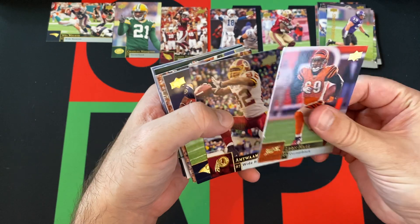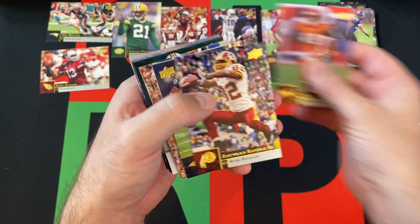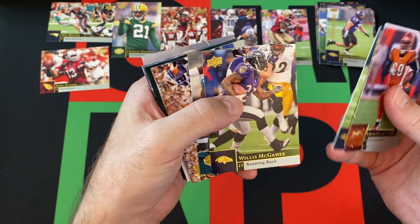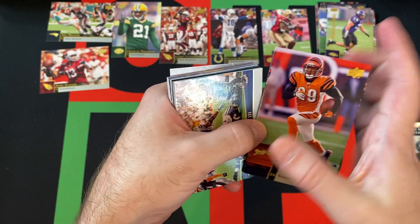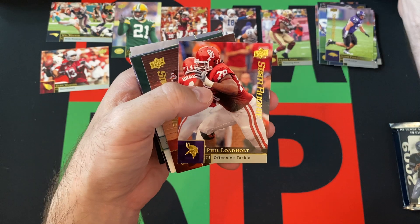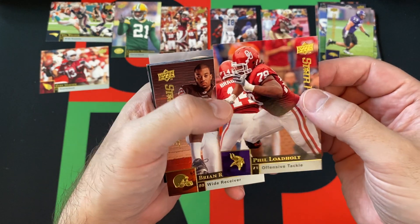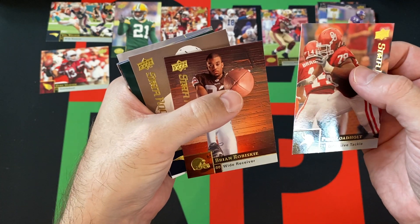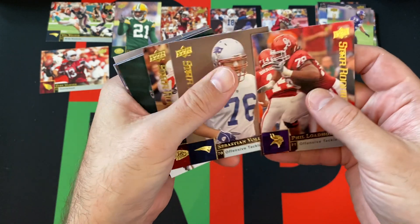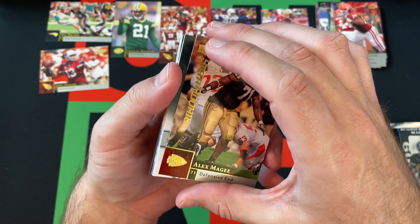Got Leon Hall — sticking to somebody, that's Kurt Warner. Antoine Randall-El, Steven Jackson, Willis McGahee, Mercedes Lewis, Marion Barber III. Rookies are going to be Phil Lodholt, Brian Kubiski, Sebastian Vollmer, and Alex McGee. I think we got our next relic coming up here.